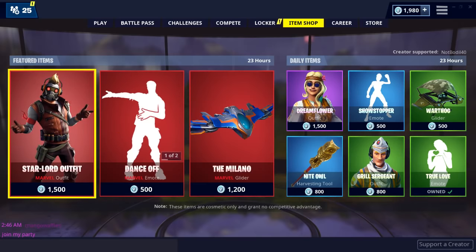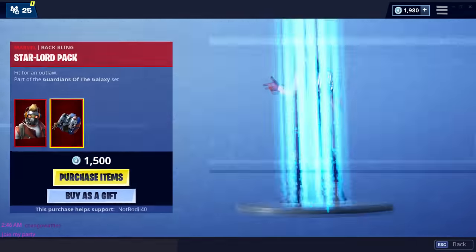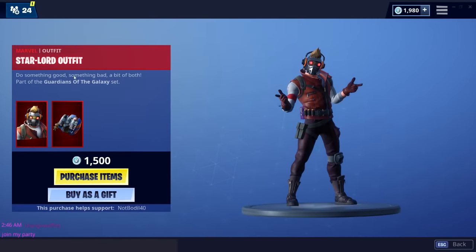So basically this is the Guardians of the Galaxy skin called Star-Lord, which is amazing. It says: 'Do something good, something bad, and a bit of both.' Part of the Guardians of the Galaxy set.